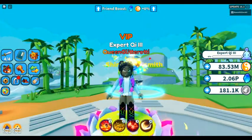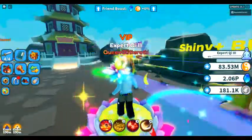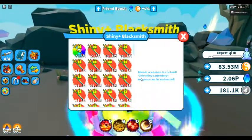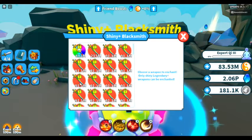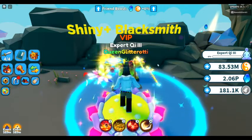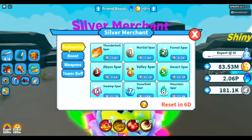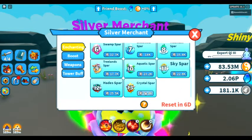The next step is to make it into a shiny plus. For the shiny plus, you must go to the demon abyss, located next to the silver merchant right near the tower. With this, you're going to need a little bit more to enchant. You still need four weapons and chi, but you also need spars — whatever level the weapon is. For that, you go to the silver merchant.